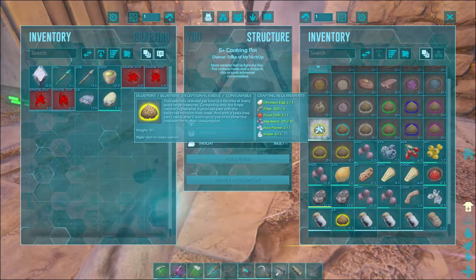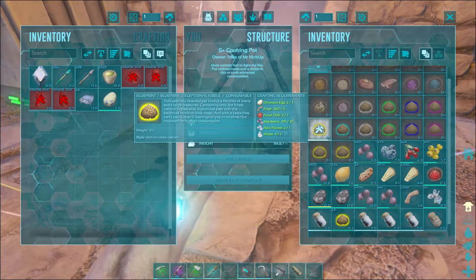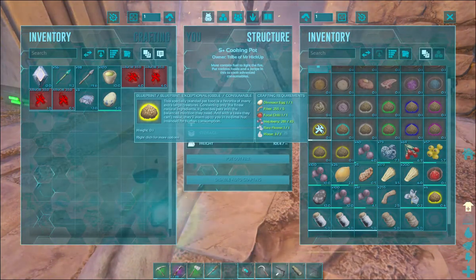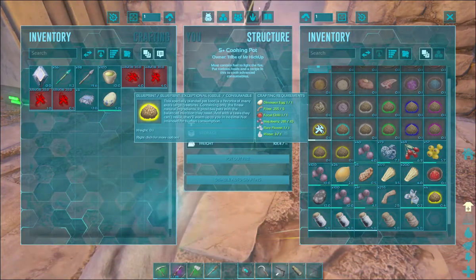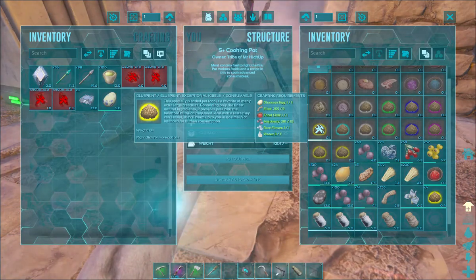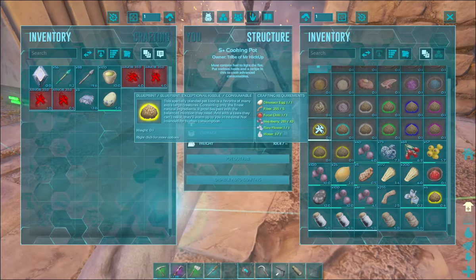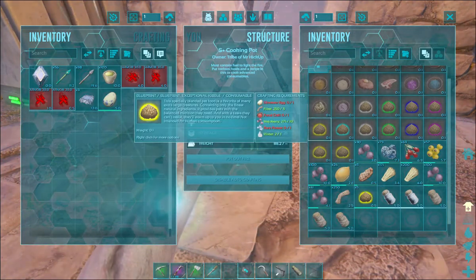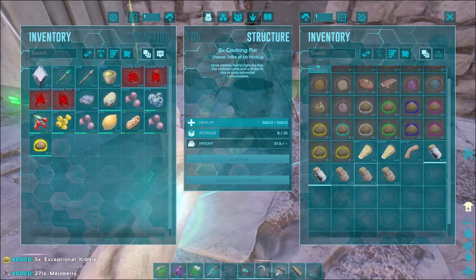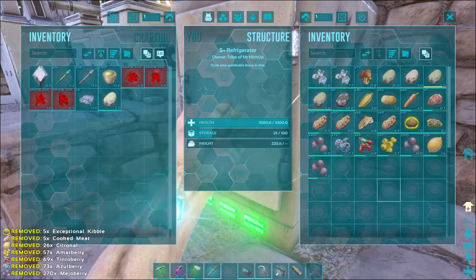That should give us enough for two tames. I'll take and throw the rest of the stuff in our refrigerator so we can use it later. That's how I made it. If you don't have the structures plus mod, if you're playing on console, just go to the ARK wiki - you can Google it - and look up the different kibbles and stuff like that. Pull it up on your phone as you're playing the game and it'll show you exactly what you need to go into your kibbles. We've made five kibbles.